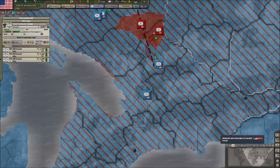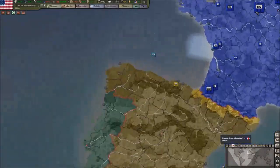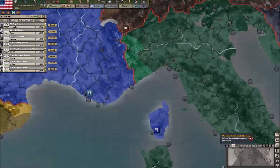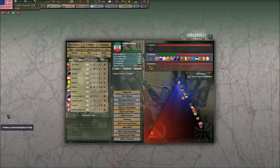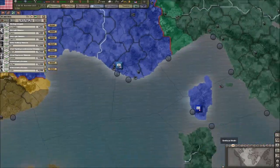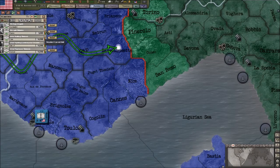As soon as we've got enough troops across into mainland Europe, I will basically start trying to destroy the British fleet. I think that's a good plan. I'm going to prepare for an Italian invasion, I think. They are like about to join. I do think that we may get invaded by the Italians, so I will actually prepare for that.